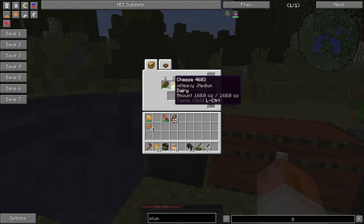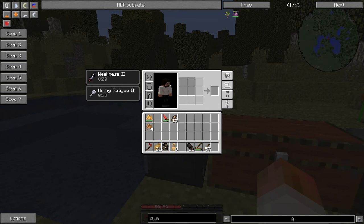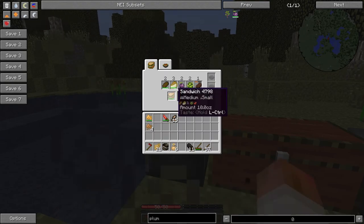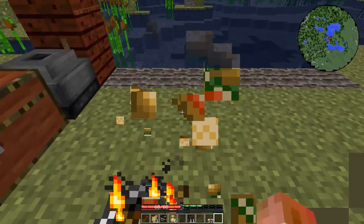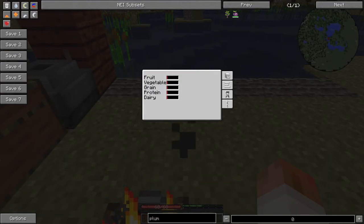There is grain, there is dairy, there is fruit, there is vegetable, and there is protein. As you can see in this tab, all of mine are quite low. So I'm going to go ahead and create a sandwich, and once I have it I can go ahead and eat it. After eating, I go back to this tab and as you can see they've gone up very, very slightly.